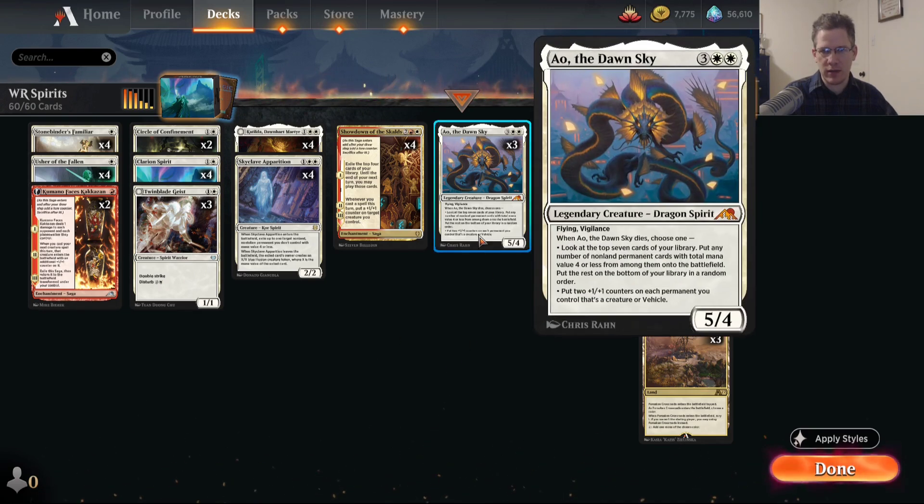The new card I'm most excited about in this deck is Ao the Dawn Sky. It is a Flying Dragon Spirit, 5/4 Vigilance for 5 mana, which none of that is great — that's all okay, but you need to be getting something more. The more that this card offers is, when it dies, you can look at the top 7 cards of your library and put any number of non-land permanent cards with total mana value 4 or less onto the battlefield, or put 2 +1/+1 counters on each creature and vehicle you have. With this deck, you're mostly looking to use the first ability, and I think there are some 4-mana or combination of permanents that add up to 4 mana that are particularly good to hit.